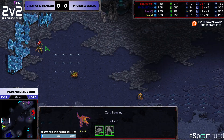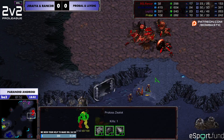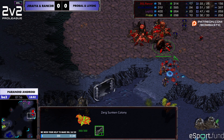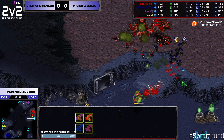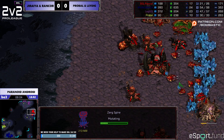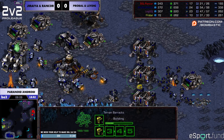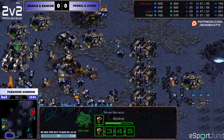So that early pressure — I was able to hold it a lot more comfortably because I went for the three-rack and had the production. Now my ally is up to 17 drones — he's back in the game, still has my initial group of MM. We repel this attack here, he's making a Spire, so we definitely did a good job droning up and getting back into this game.